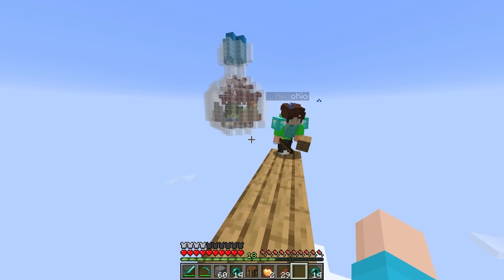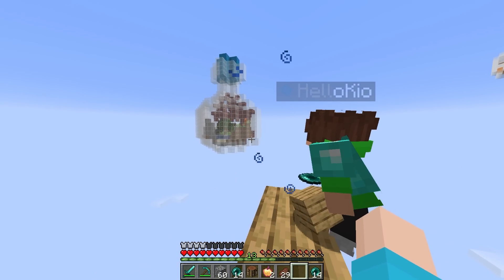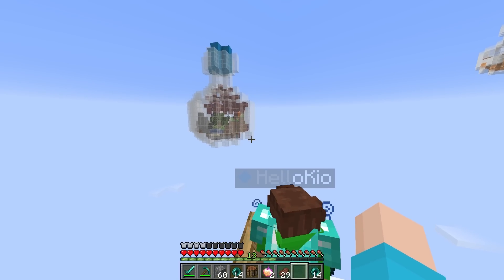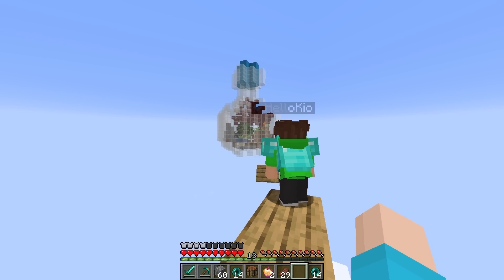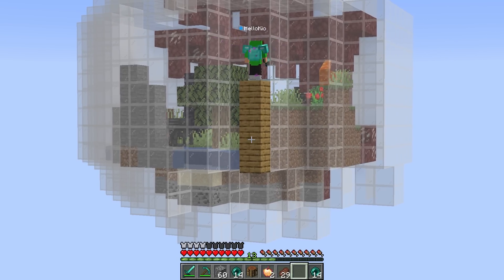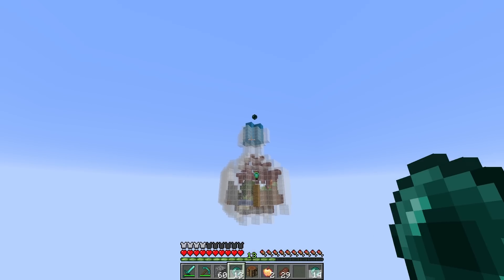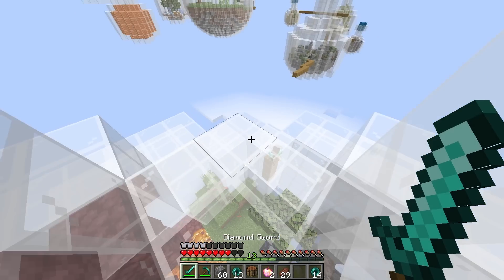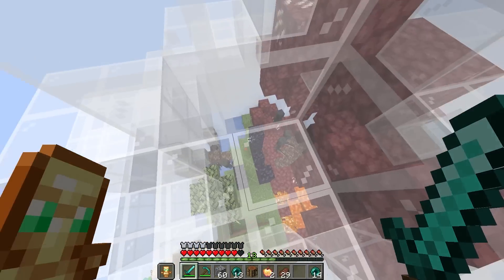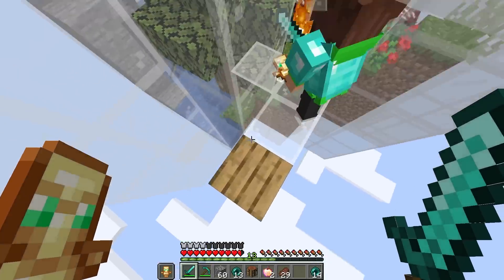Wait a second, I'm going to try the trick that you did — I'm going to ender pearl and try to land on a block. Oh my gosh, be careful, Kyo. But you got it. All right, three, two, one, go. Oh my gosh, you did it on the last block. Good job, Kyo. That was so close. Now I'm going to bring out my totem. Same with me, I'm going to equip my totem. Oh my gosh, I hear them in there — there's so many wither skeletons, Kyo. Let's go!